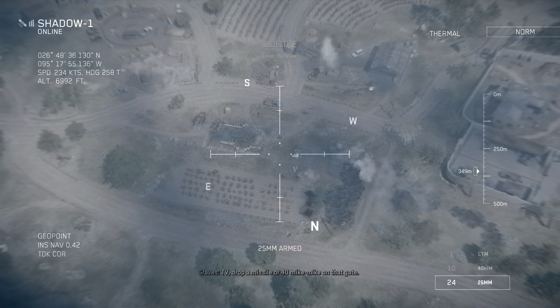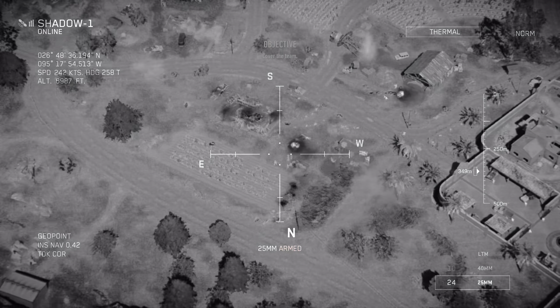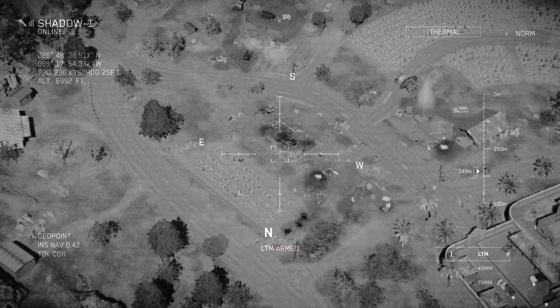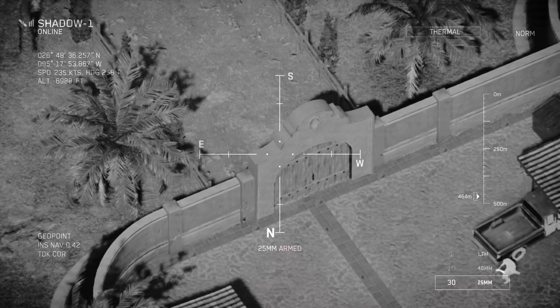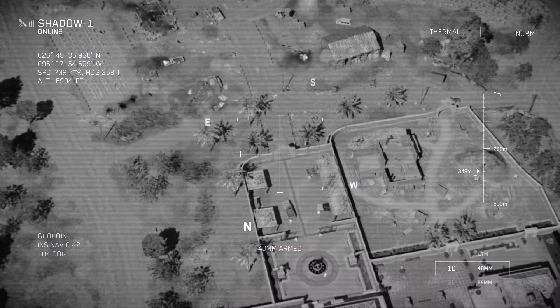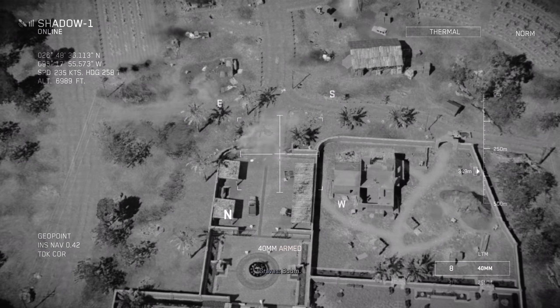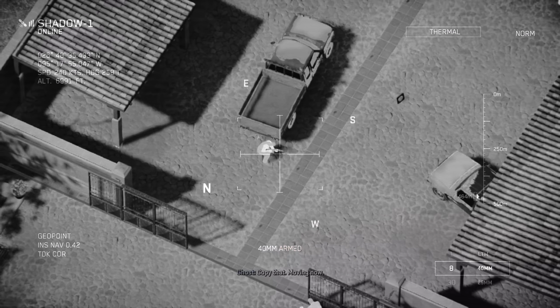TV, drop a missile or a 40 Mike Mike on that gate. Hit the gate with a missile or a 40 Mike Mike. Boom. Good effect on target. Ghost, doors open. You're clear to proceed. Copy that. Move in now.